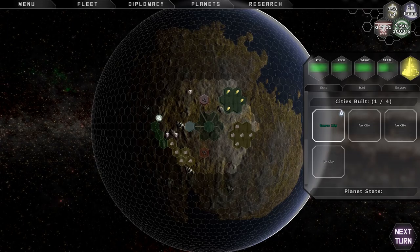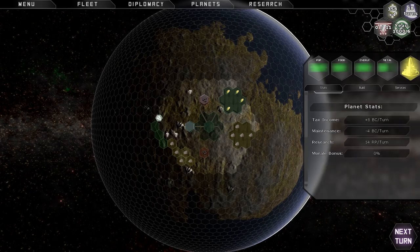This is where your cities list will appear for a planet — this planet can have up to four cities built on it. I only have one planet at the moment. I'm producing 8 bite coins a turn. Bite coins is the cryptocurrency in this game — I kind of like the pop culture reference to Bitcoin, if you're familiar with those things. So in Predestination, you use bite coins instead of space bucks or whatever other games call it.